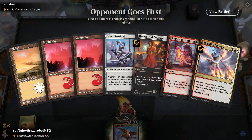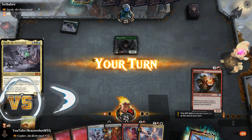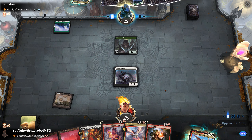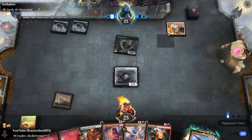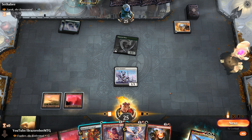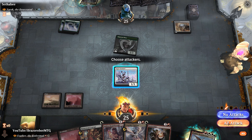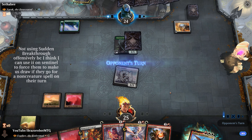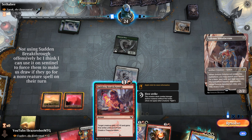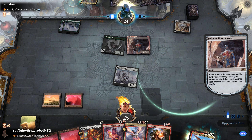This is our opening hand — opponent goes first and it looks really good. Turn 1 Sentinel, turn 2 maybe Sudden Breakthrough to make the treasure. We draw a Guttersnipe, one of my favorite cards in the deck, another win-con. Opponent has a very good turn 1 and turn 2 play so they are ramping like crazy. The only thing they don't have going for them is the colors of mana. We attack — not planning on defending with Esper Sentinel — and pass with Sudden Breakthrough trying to make the treasure and get to four mana. Turn 3, Solemn Simulacrum.